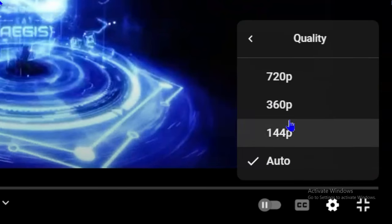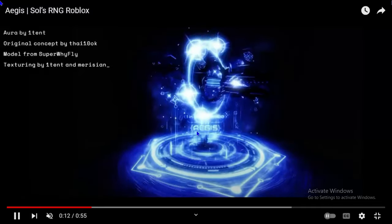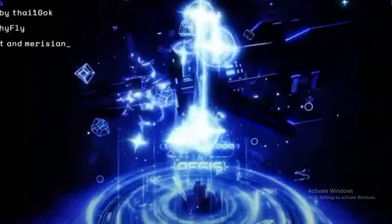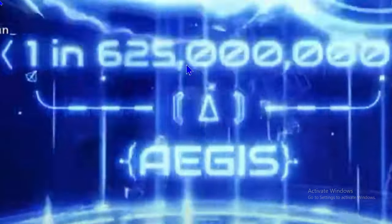This looks way too good. It's called Aegis — I'm going to call it 'Ages.' This aura is absolutely insane. Look at this spinning thing and all these effects going into the air. The rarity is 625 million — I think that's a good rarity for something that looks like this. And you can control it? No way. This has to be added in Era 9.